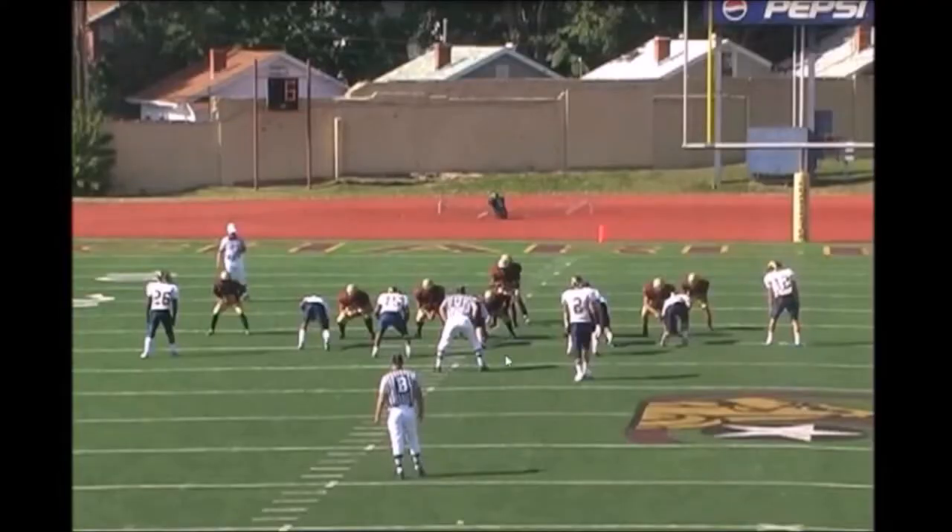Let's look at how this is going to be blocked. Right here we're going to get a double team on the one technique back to the backside backer. We're going to turn out on the five technique here, base block the three technique, and base block the five technique — the six technique — over here. Notice the slot right here is a little bit wider. We're going to get a block here, a double on the nose, a block on the three technique, a turn-out on this defensive end, and the tailback is going to have this blitzing linebacker, which he handles with a great block.